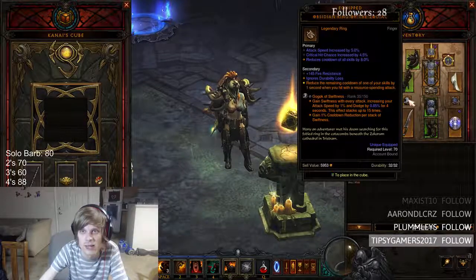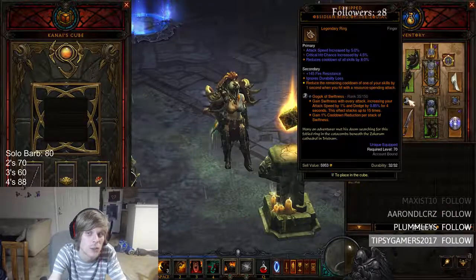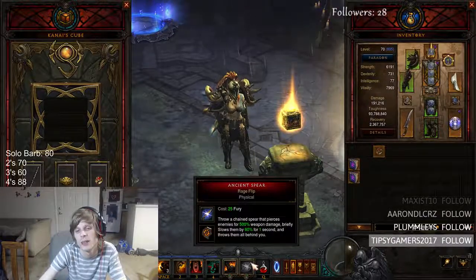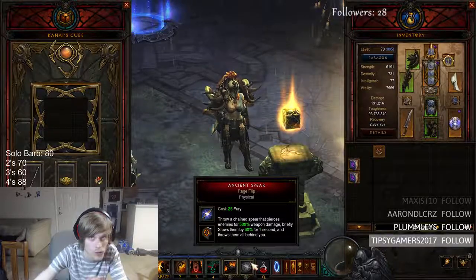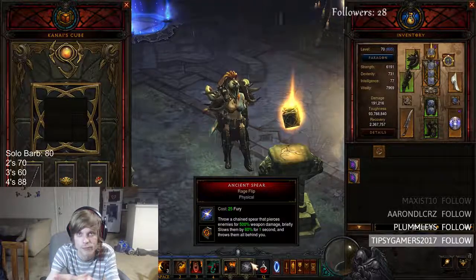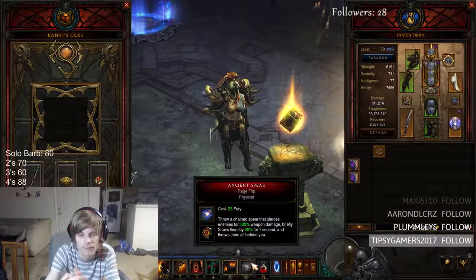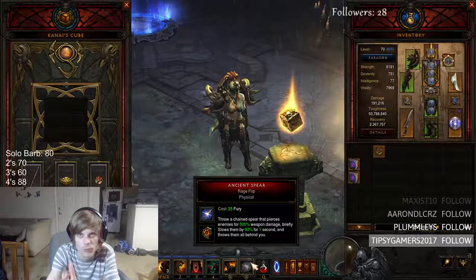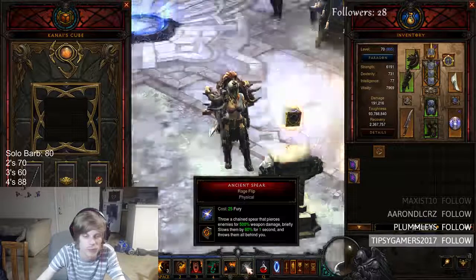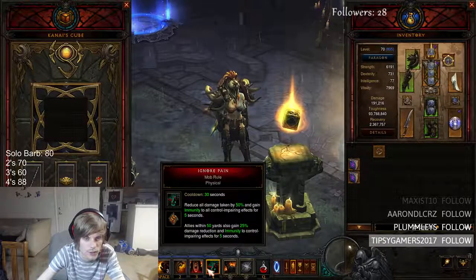In our ring slots, we have Obsidian Ring of the Zodiac. This is going to reduce the remaining cooldown of one of your skills by one second whenever you spend a resource. Our spending ability is going to be our Ancient Spear Rage Flip, our pull, our grab. So you're going to be pulling monsters and grabbing them and bringing them to the group. This is for four player, three player, and even two player — you're bringing a group to your party. Because you're doing that, it costs Fury, so then it's reducing a second off one of your abilities.